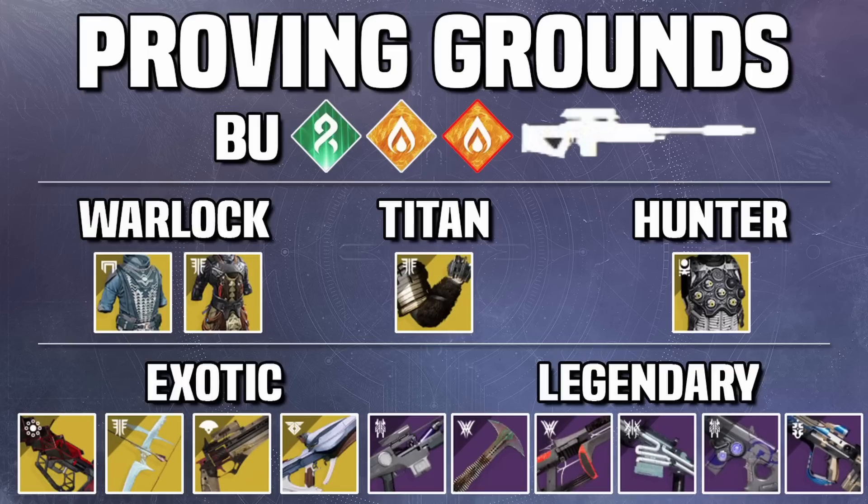Starfire Protocol you can never go wrong with — it is currently meta and hasn't been nerfed yet. For Hunter, I'd recommend Omnioculus. You can also go with Ravaroth's Forfeit or Gyrfalcon's Hauberk. In a lot of these GMs I'll be recommending Aeon Swift, but for Proving Grounds specifically, Aeon Swift isn't the most useful: in the starting area you'll have plenty of heavy, in the tank room there won't be many finisher opportunities, and in the boss room there are only about two champions. So I'd go with Omnioculus for the consistency.